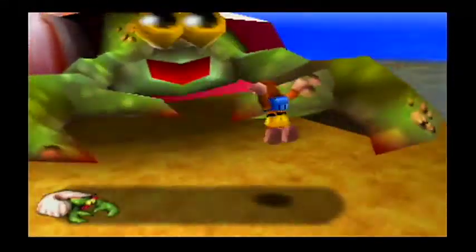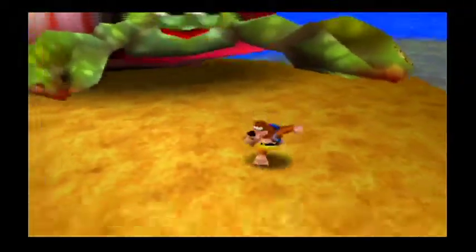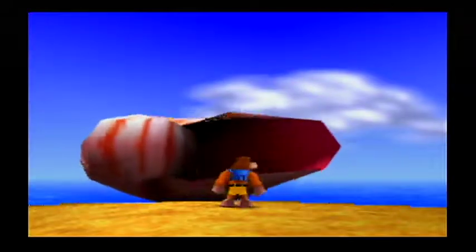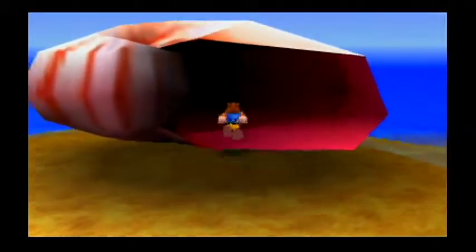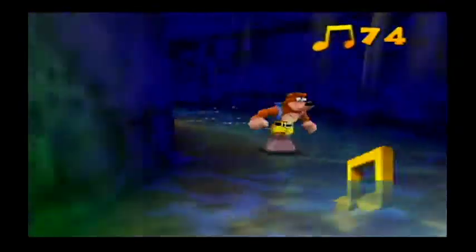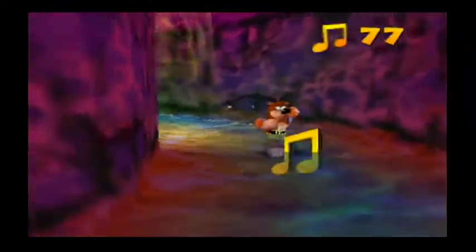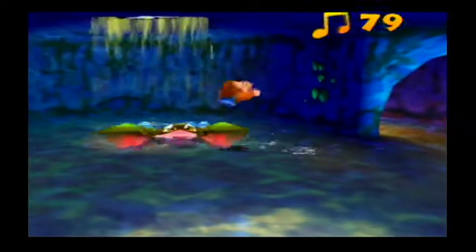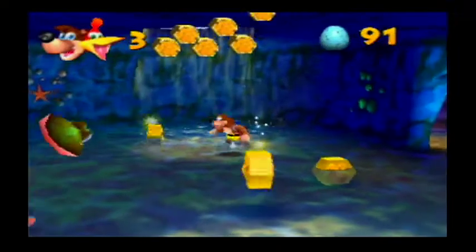This is Nipper! He will try to hit you. All you gotta do is wait for an opening and then hit him in the face. If this is Nipper's beach, I guess maybe this area only is his beach. Anyways, with him gone, we can enter his shell! We got some notes in here — definitely want to grab those. And we're right at the center! He is no longer to be seen.